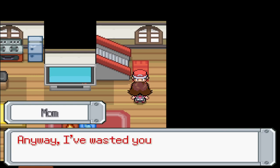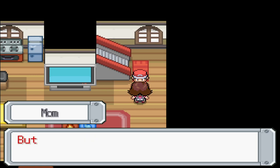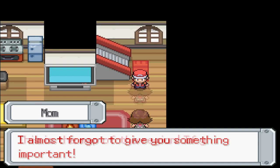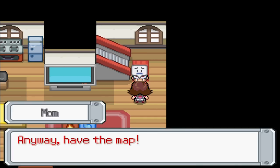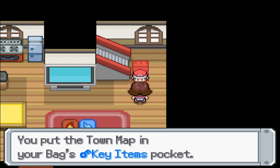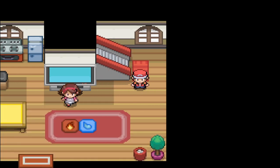I could be fighting off a legendary, I could be destroying an evil team. She says Professor Aspen is waiting. Oh, I almost forgot — she gives me the map of the region. If you're lost don't hesitate to use it, otherwise you'll find yourself lost. Also, don't get hurt. Thank you mom, let's go see what the professor wants.